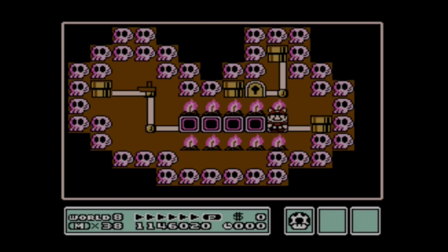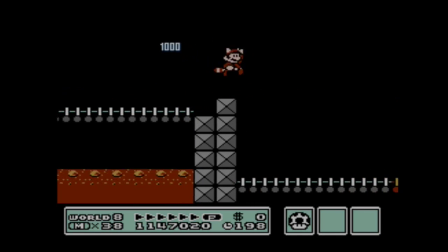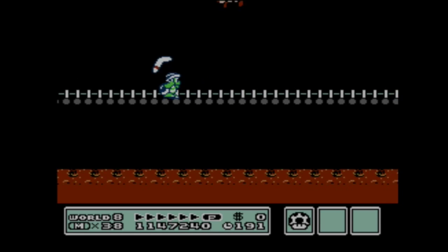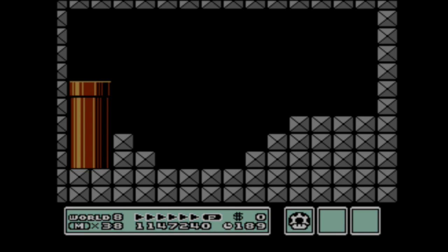So these next levels are interesting. You can actually skip these — they're actually kind of luck-based. They trigger randomly, so you can actually bypass entire levels. They're essentially mini stages, kind of like the plant-looking ones in the last world.